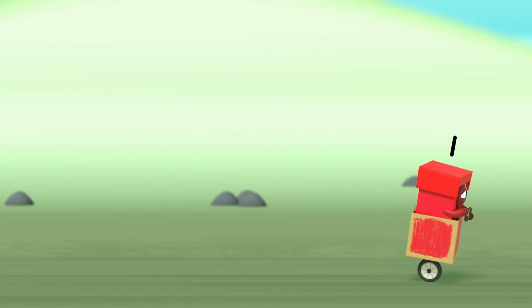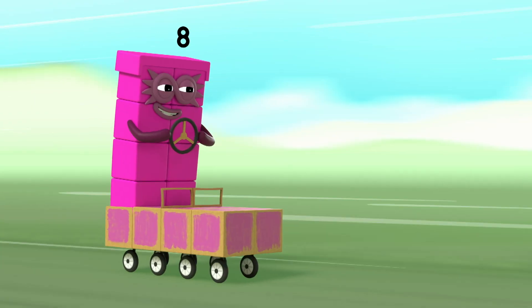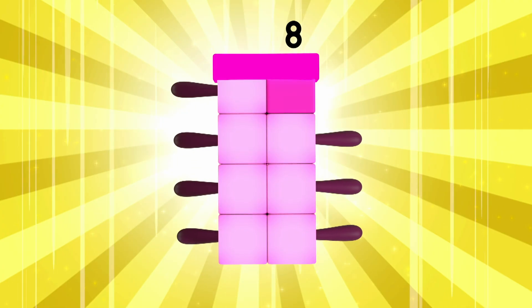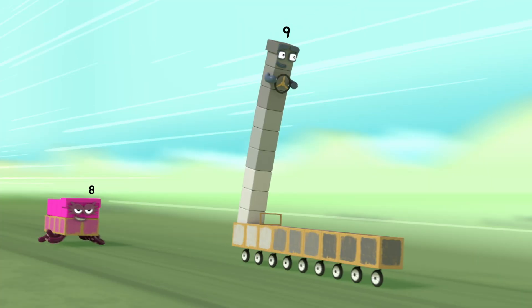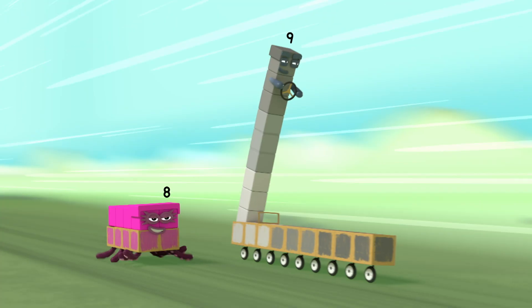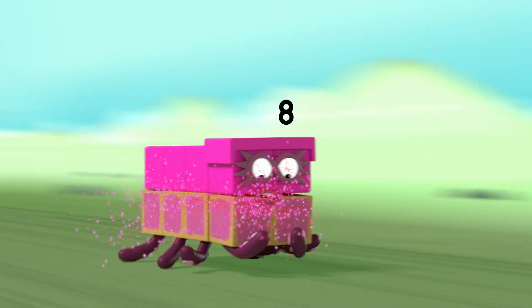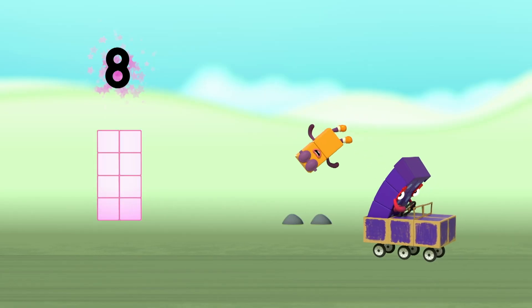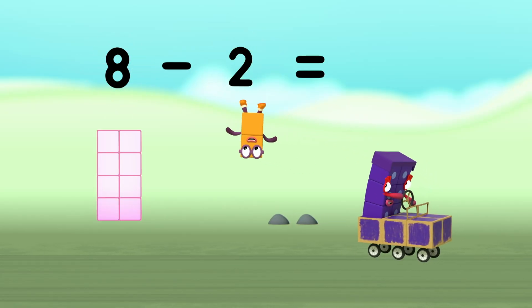Keep pedaling, run. Octoblock race. One, two, three, four, five, six, seven, eight. Race! It's in trouble. Those two front blocks are about to go. Eight minus two equals six.